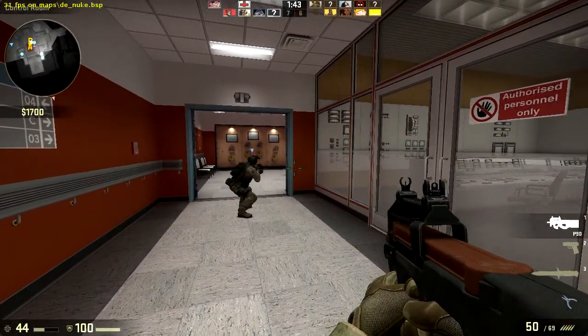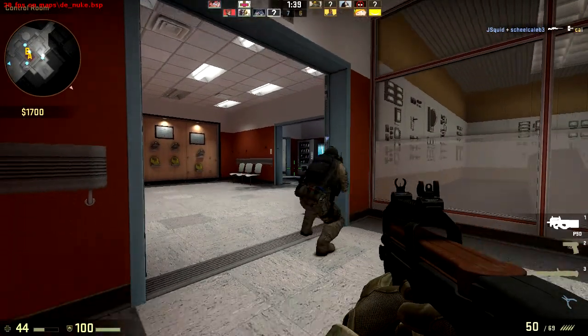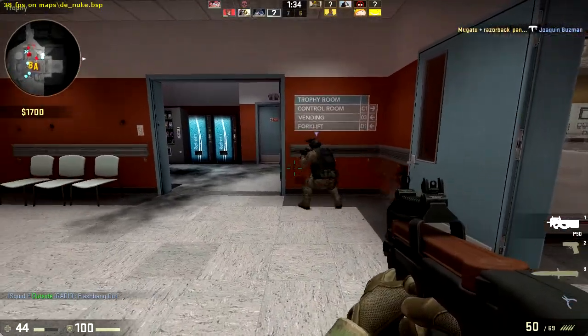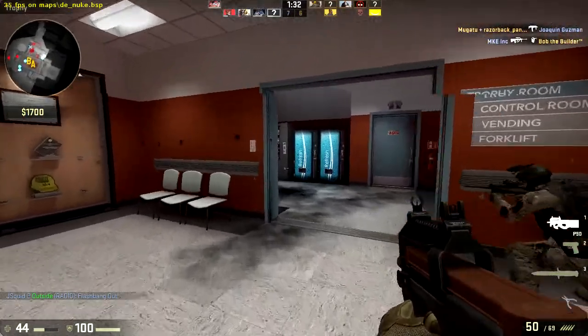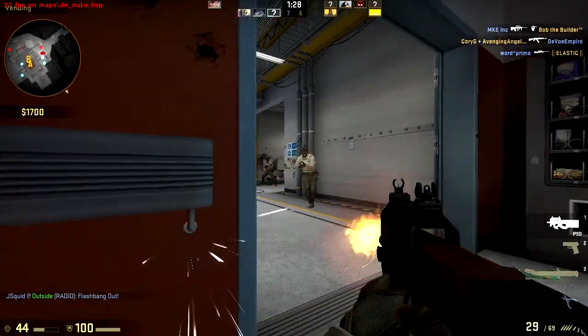If the x1600 is the best GPU you have available, don't even bother with CSGO — just stick with Counter-Strike Source. You could also pick up a cheap GPU that's not more than seven or eight years old, and it will still outperform the x1600 by quite a bit.